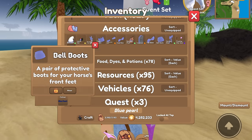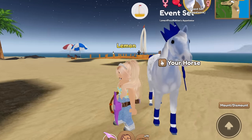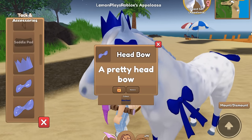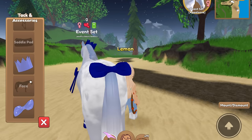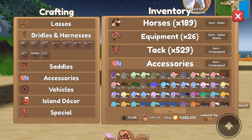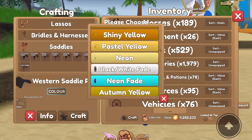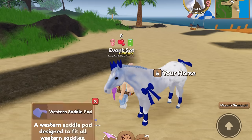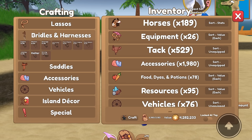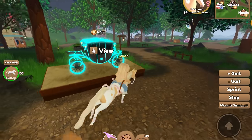It doesn't look so good at night but in the daytime it'll look better — the pearl stuff always changes between night and day. I'm not sure about the head bow, I think we'll just keep the crown. I prefer ribbons over bows but I didn't have a ribbon, so we have a bow on the tail. Let's craft a saddle pad, bridle, and a western blue pearl saddle. I'm out of leather, so let's head over to Larry to get more.